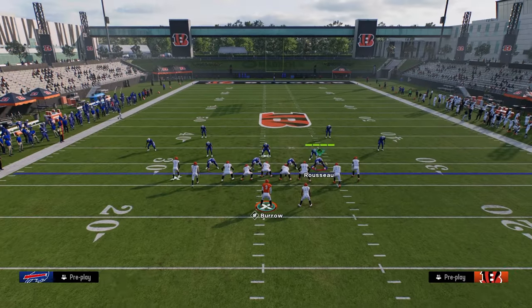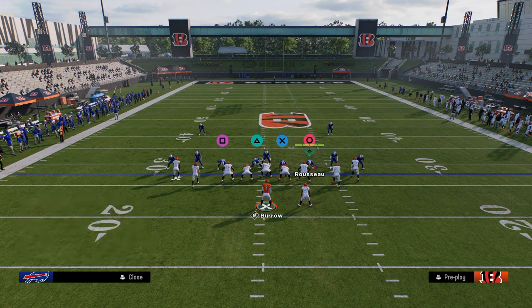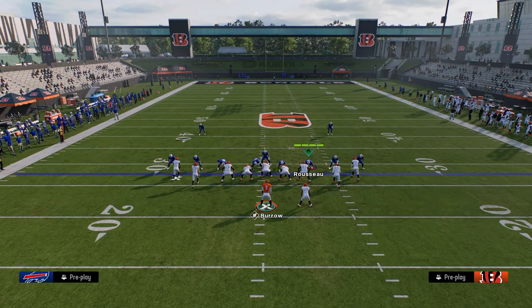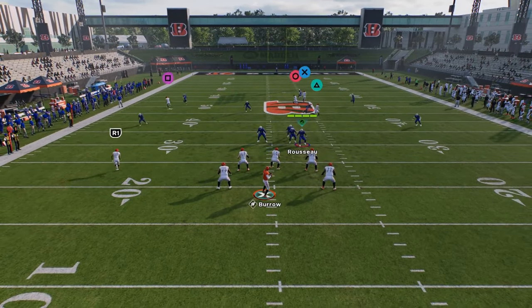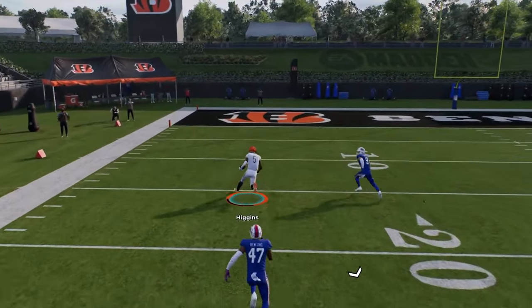We don't beat cover four unfortunately, but we will be able to beat cover three. We're just going to streak Gusecki and corner route Jamar Chase. This should be a cover three bomb. And there you see — he gets over the top of cover three for a one-play score.